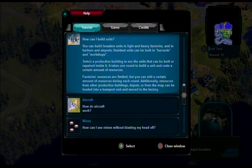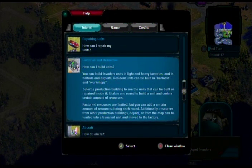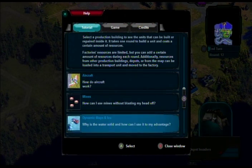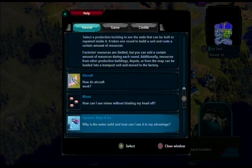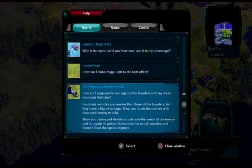You can build invader units in light and heavy factories, and in harbors and airports. I need to figure out how to take over an airport. How can I use mines without blasting my head off? How can I camouflage units? What are resident vehicles, actually?